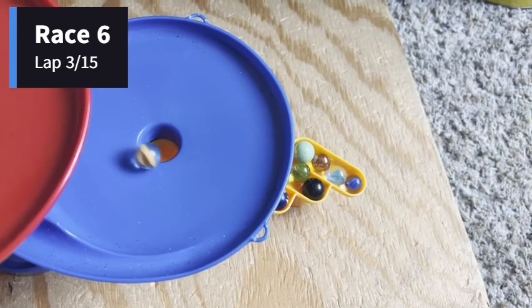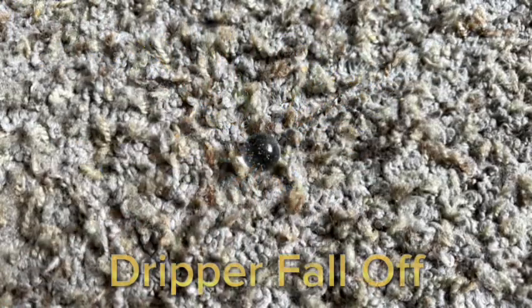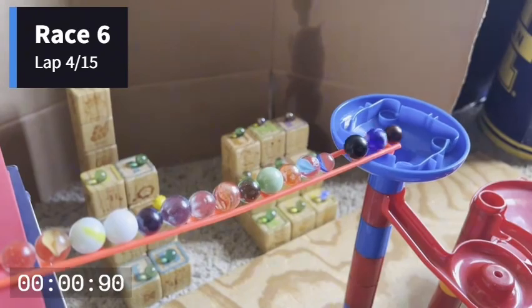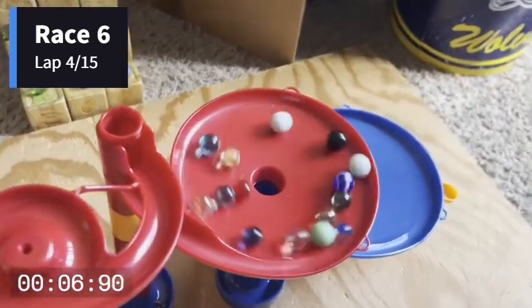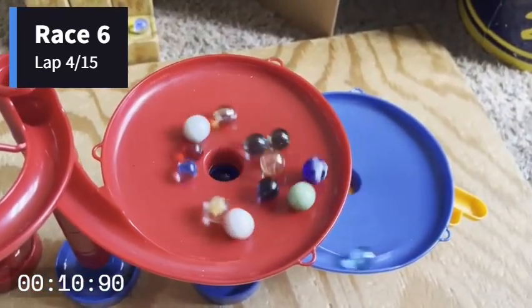Let's head over to lap number four. It's Carrot — that's first. We do have a fall off — it is going to be Dripper. We didn't even see where Dripper fell off. Now we're moving on to lap number four as these marbles get off. And well — he just jumped the track! I think he got disqualified off of lap number four, so he's going to drop down into last place.